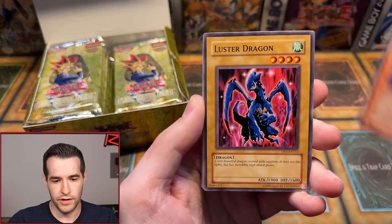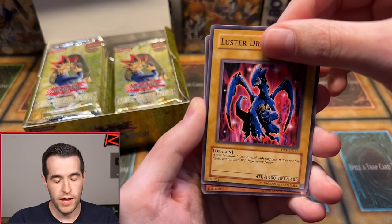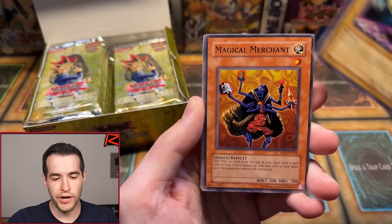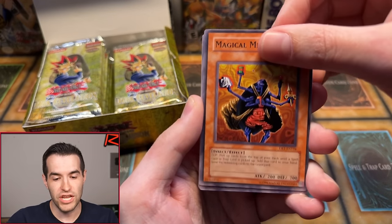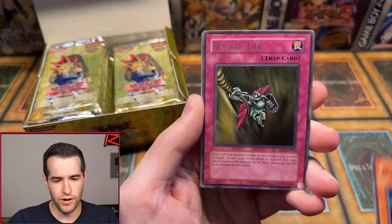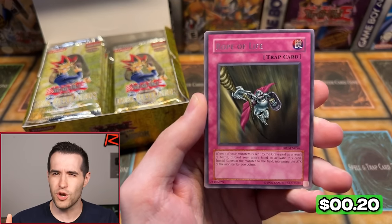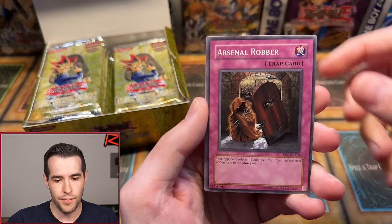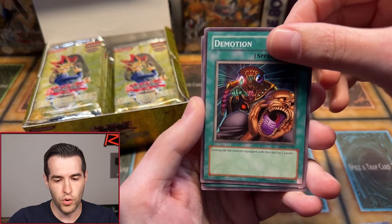Guardian Bow, Luster Dragoon — 1900 for your sealed play — Nekomane King, DD Trainer, Magical Merchant, Apprentice Magician. These are some good cards. Rope of Life — there's the rare. So I think that means no foil; I don't think there's a rare and a foil. Legion the Fiend Jester — a pretty good trap. Arsenal Robber, Demotion.